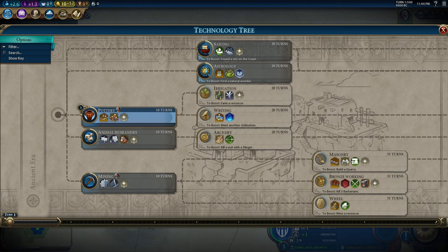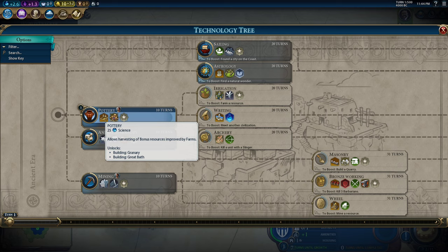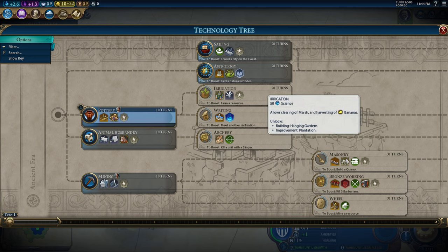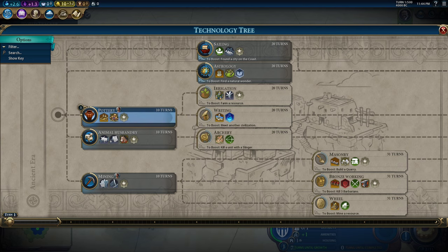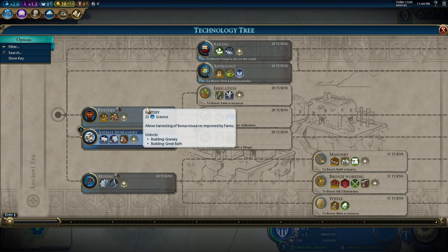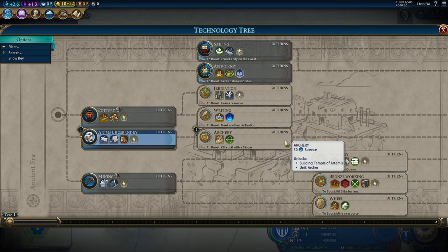What that means is you shouldn't go for any techs unless you plan on immediately using them. For example, I have pottery selected right now — when pottery finishes, I want to immediately start on a granary, or get into writing and build my campus, or go into irrigation and improve a luxury. The context might push me toward archery instead: if I'm under attack, I'll move away from pottery into archery, but I should view that as sacrificing early game science. Advantages now are more important than advantages in the future, so pick your techs such that you're going to use the tech as soon as you unlock it.